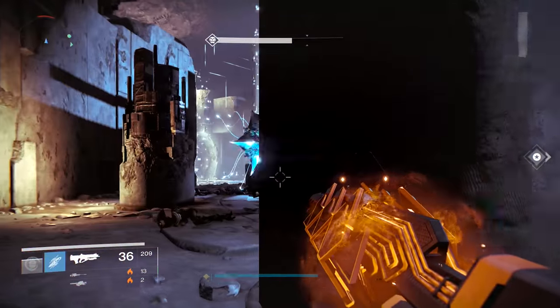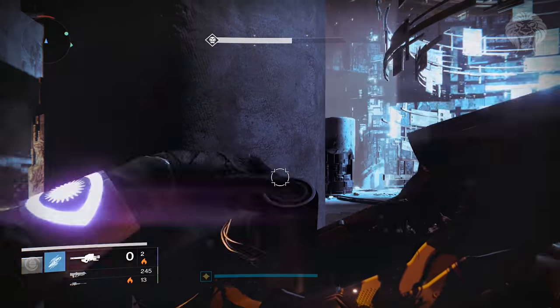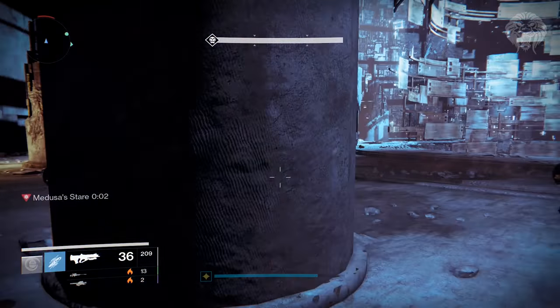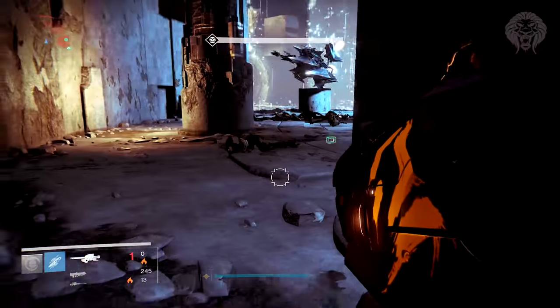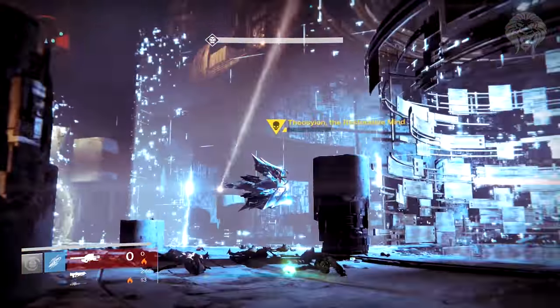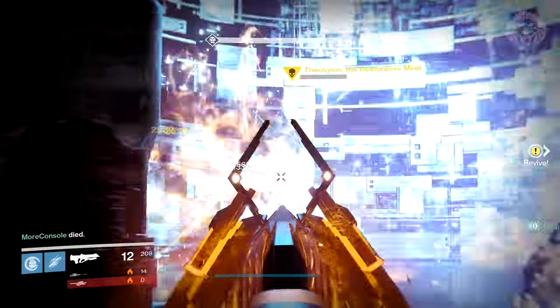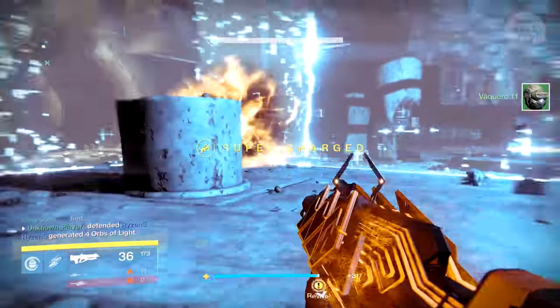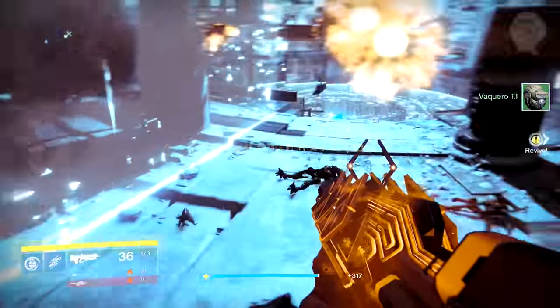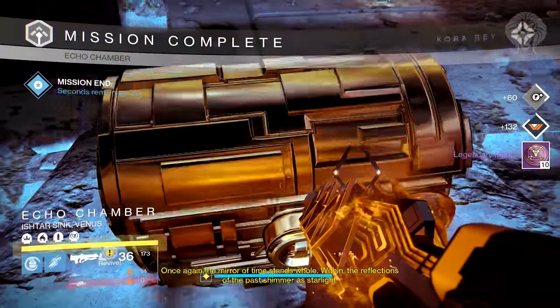Starting off with the skeleton keys - this has been pretty interesting. You guys know I've been after a good amargo loop for a very long time, after that fatebringer roll, so whenever I use my skeleton keys I'm always using them on either restorative mind or the undying mind. I also need an artifact really badly - it was like my lowest thing at around 370 while everything else is like 380-385, so my artifact is massively holding me back. All I really wanted was an artifact, but I'd settle for an amargo loop as well, and you can get both from the skeleton chest.